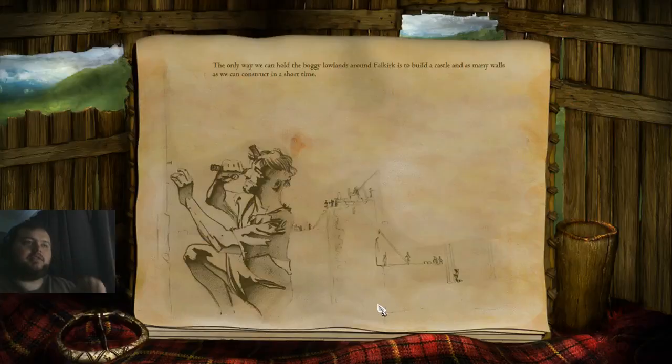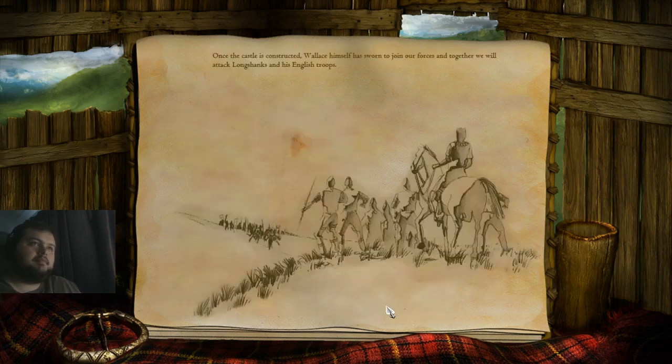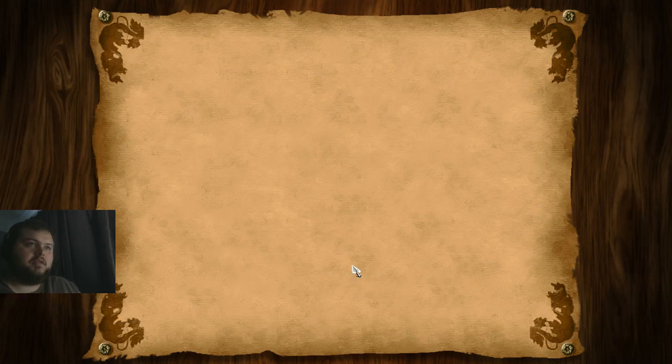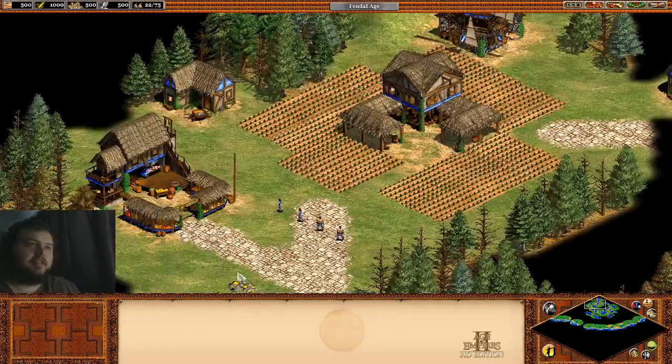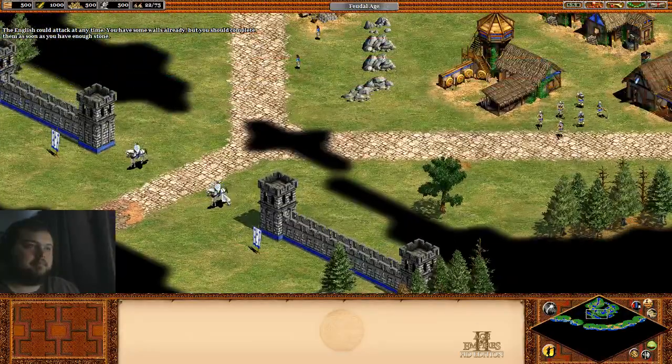Yeah, let's go ahead and just do that. The only way we can hold the boggy lowlands around Falkirk is to build a castle and as many walls as we can construct in a short time. These fortifications will serve to protect our camp as we construct siege weapons to assault the English castle. Once the castle is constructed, Wallace himself has sworn to join our forces and together we will attack Longshanks and his English troops. You have some walls already but you should complete them as soon as you have enough stone.